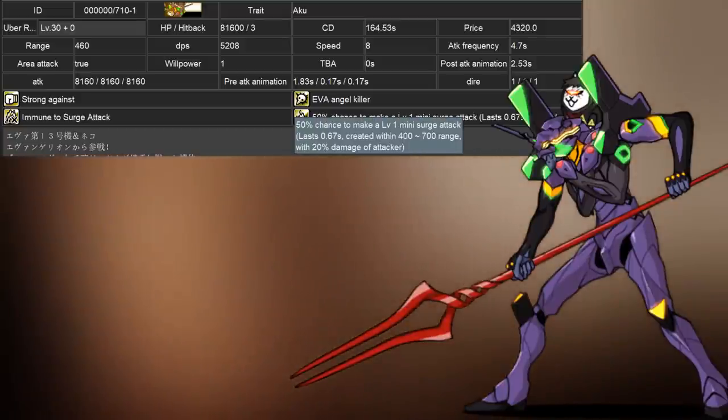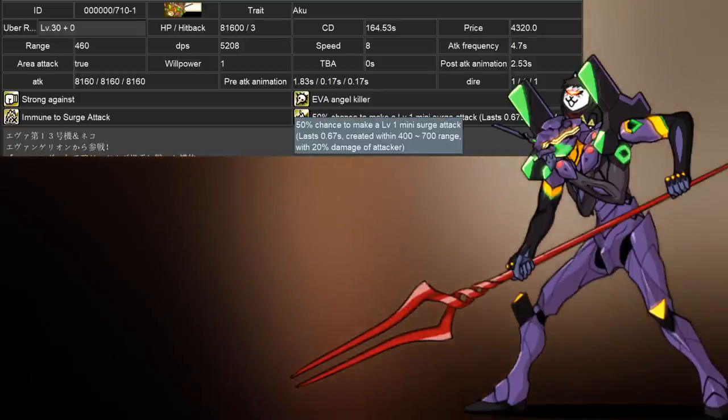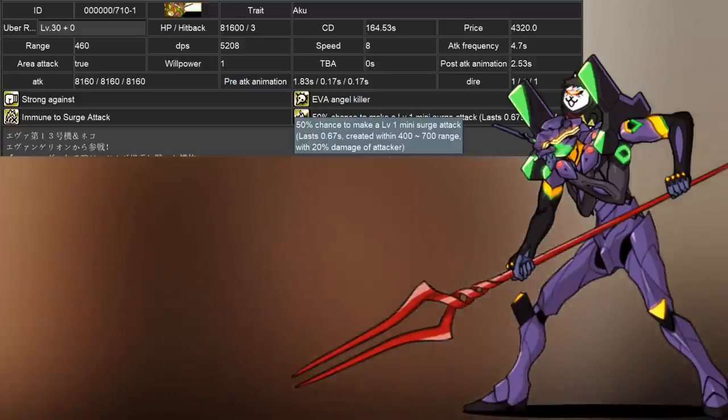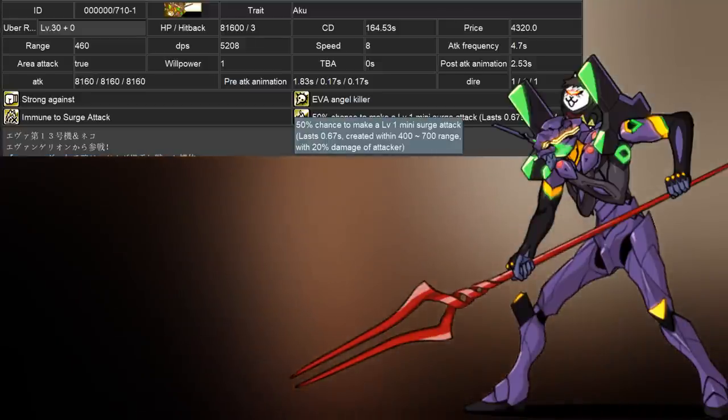They're also surge immune, and like every other AVA Unit, they have the Angel Killer ability, which boosts their damage against collab enemies to 122,400 damage and gives an effective 408,000 health against the AVA Angels.